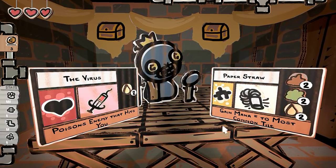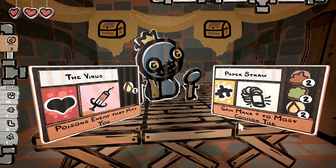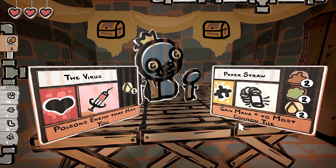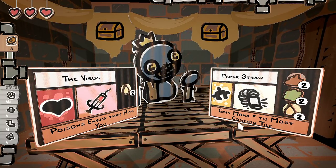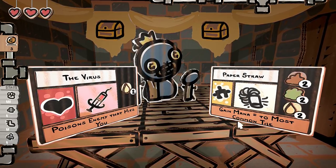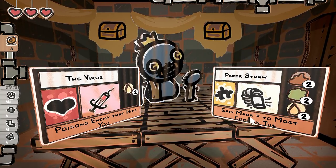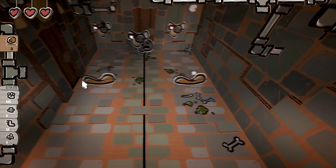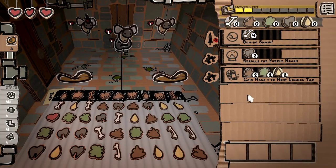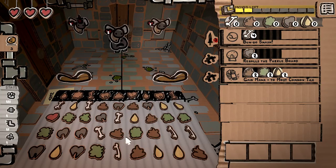Paper Straw — gain mana equal to most common tile. Gain mana... equal to most common tile. The mana of the most common tile? I'll take it. I've been told to avoid poison, so I'm definitely going to avoid poison. Gain mana equal to most common tile — hope for the most common tile.